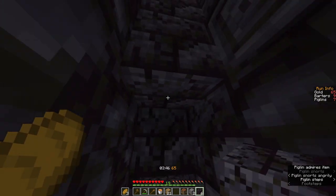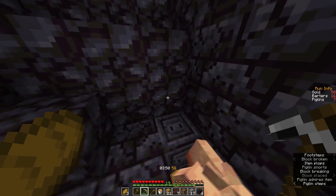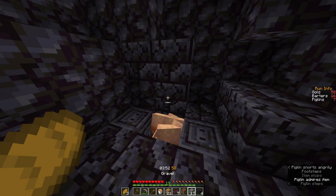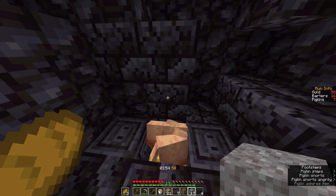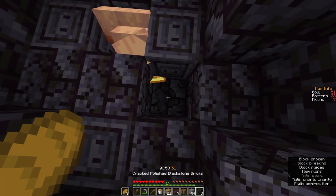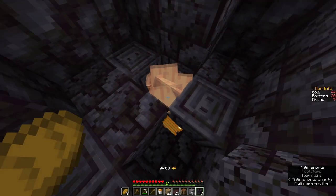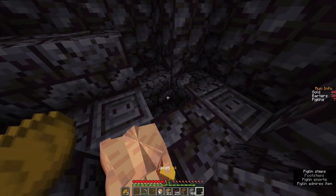Then place a block at their feet, get out of the hole, break the block in front of you. When you want to get your items, place one grapple above them, break a block diagonal to them, two blocks in the hole, stand in the corner, give their gold back, and stand above the piglins to get the rest of the trades.